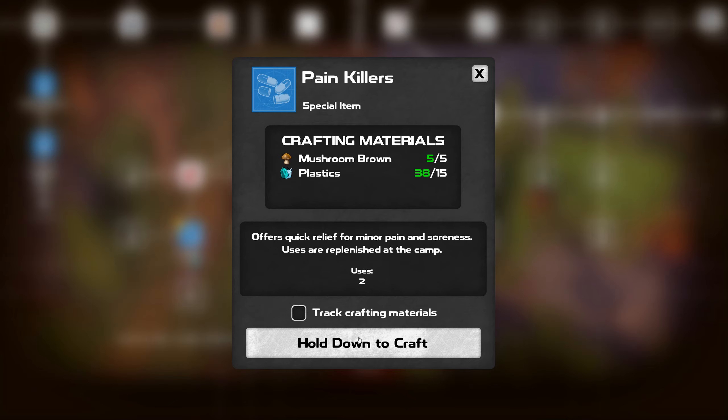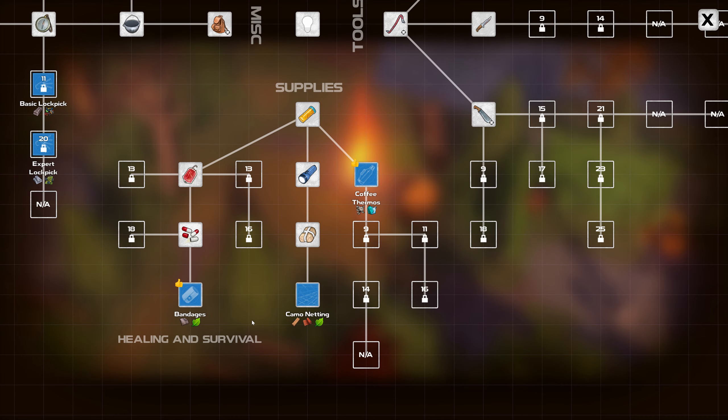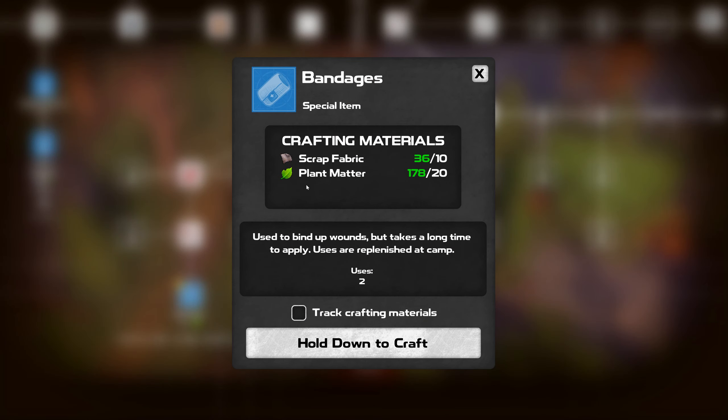Let's go ahead and craft it - I got mushrooms, I got the plastic, we're just using everything. It says right there - restores 10 hit points, two uses on that. Bandages - used to bind up wounds, takes a long time to apply, uses are replenished at camp.